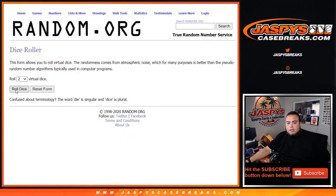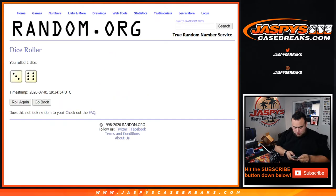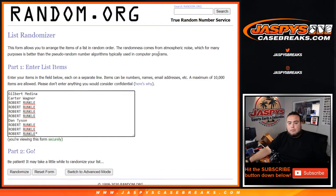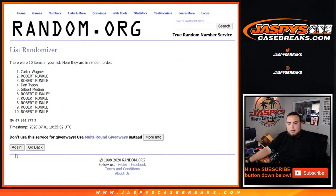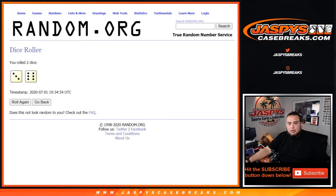So let's do the randomizer really quick guys. Here's the dice roll. And we got a 3 and a 6, 9 times. Good luck. 1, 2, 3, 4, 5, 6, 7, 8, and 9. So we go 3 and a 6, 9.